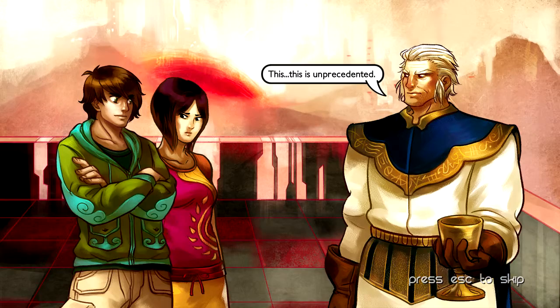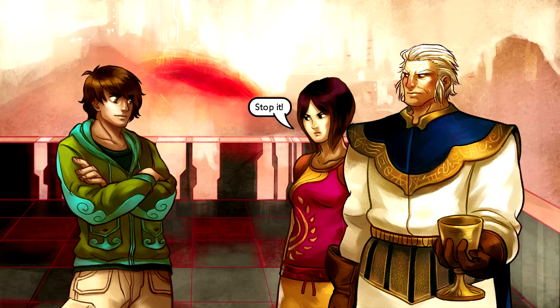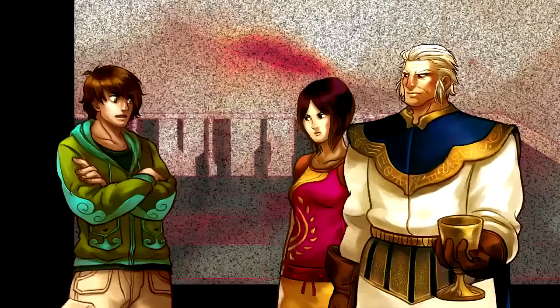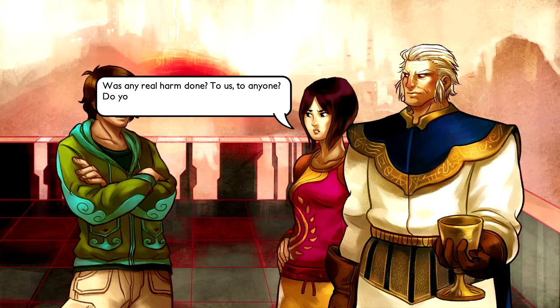This is unprecedented. You better kill me soon. If you don't, I will do everything I possibly can to bring you down. Go ahead — I won't beg at your feet. What's the point? What are you fighting for, Kai? Of course. She's part of the plan. I knew it. Naya, it feels wrong because they wanted it. Was any real harm done to us, to anyone?